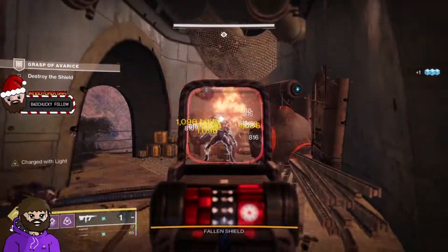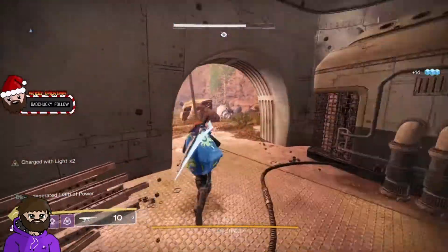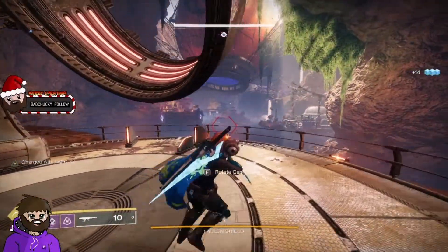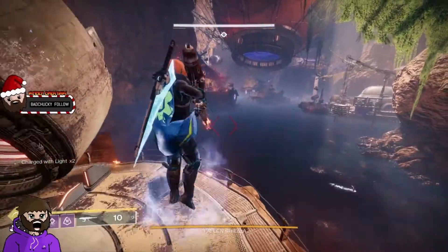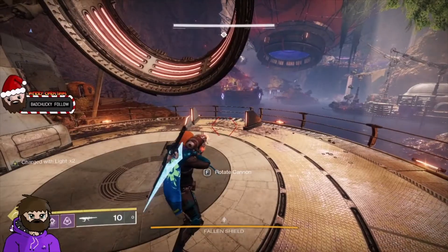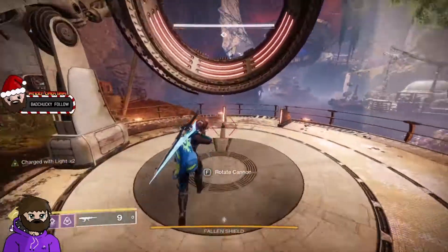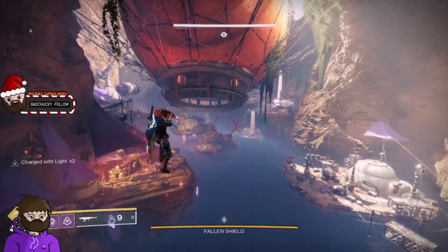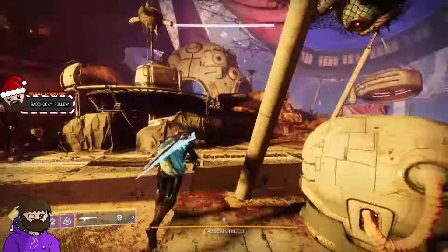One thing to say about this area: the Burden by Riches mechanic is what will kill you every single time if you don't pay attention. You can kill the server, pick up one of the orbs, go put it on the node, and still die to it. So remember: you can go stand back on the crystal even after it's completed and deposit into that crystal.